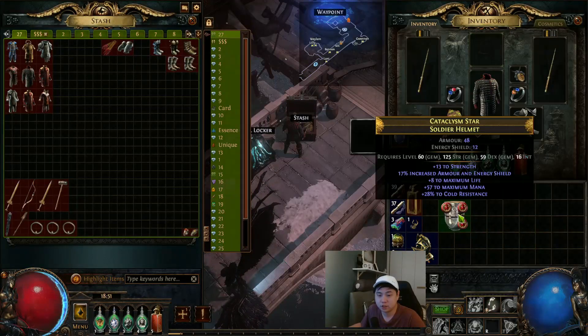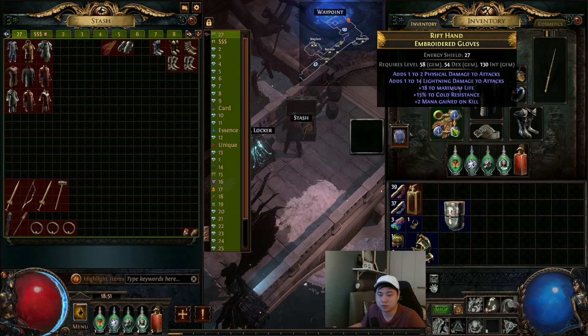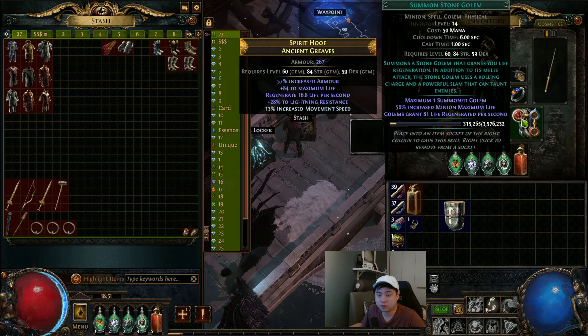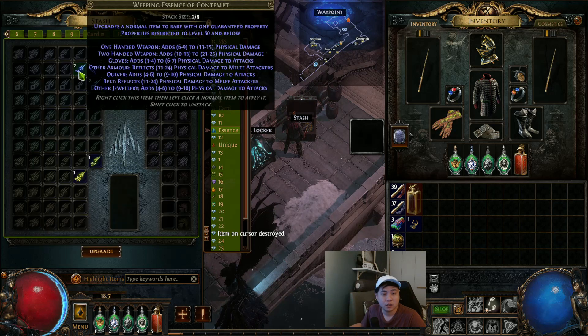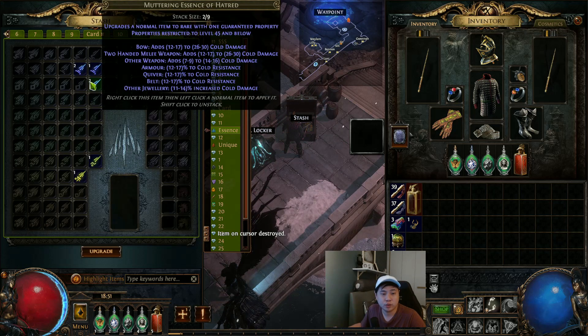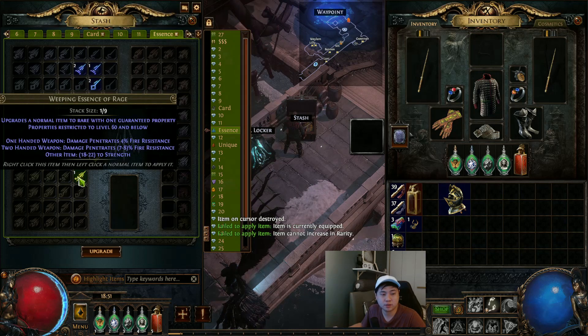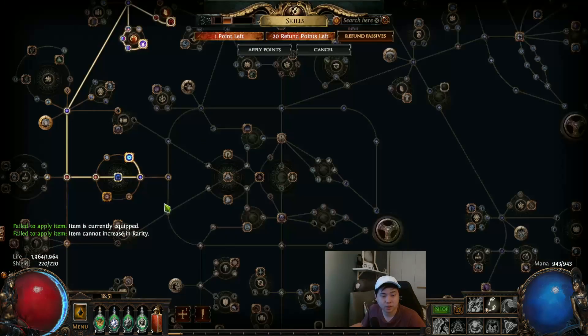I'm going to change — Determination, Defiance Banner, all my auras go here. I have one more red socket — socket it here, don't need this low-level item anymore. For armor I need one with resistance. Strength — don't need, I need resistance. Better than nothing — and carrying on.